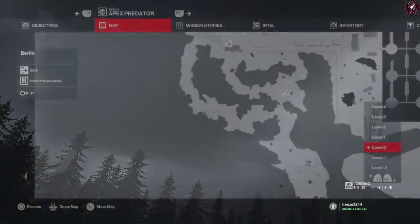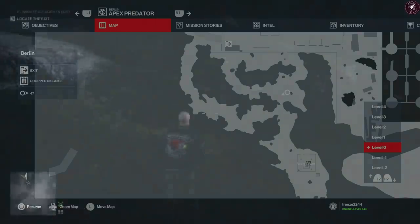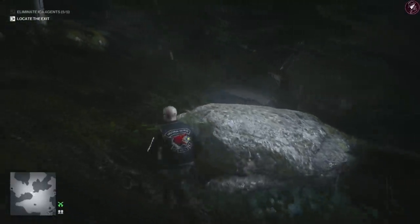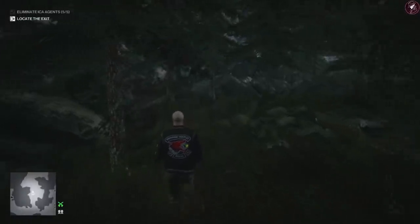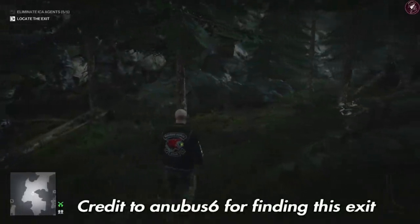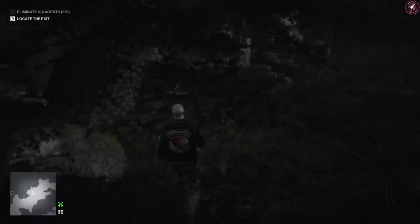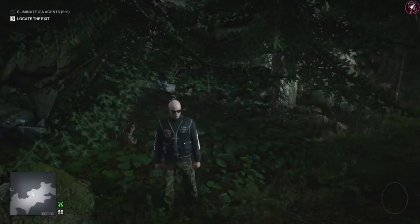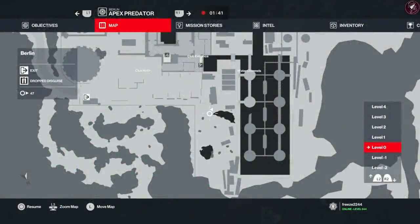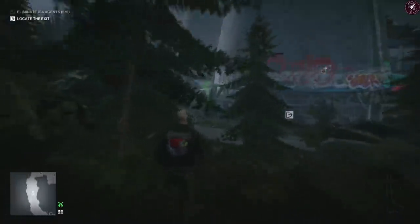I've saved the best for last: the ET exit. You need to collect four bird eggs scattered throughout the map — shout out to Anubis 6 on YouTube for discovering this easter egg. The first egg is near the tower start location; head down the paths and you'll find it on the floor to your left. The second egg is over by the pipes and storage units area — shoot the bird's nest out of the tree and it will drop the second egg.